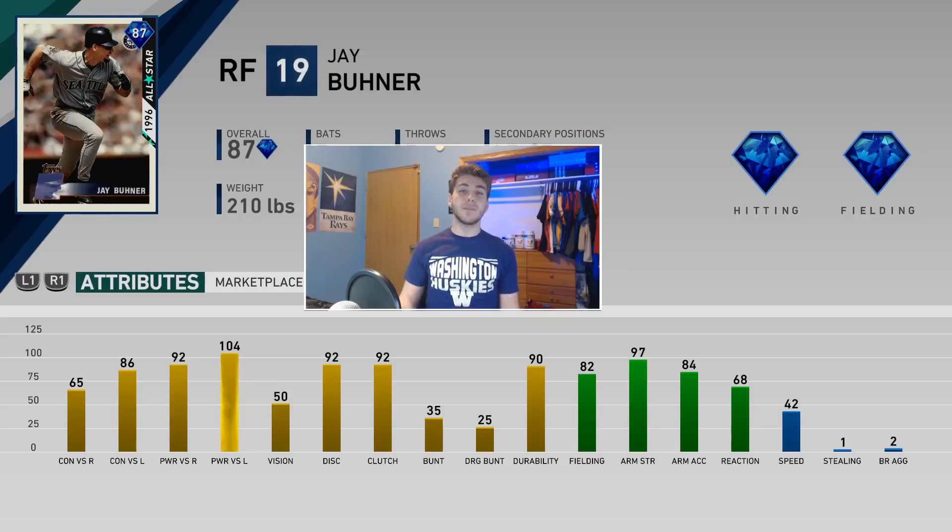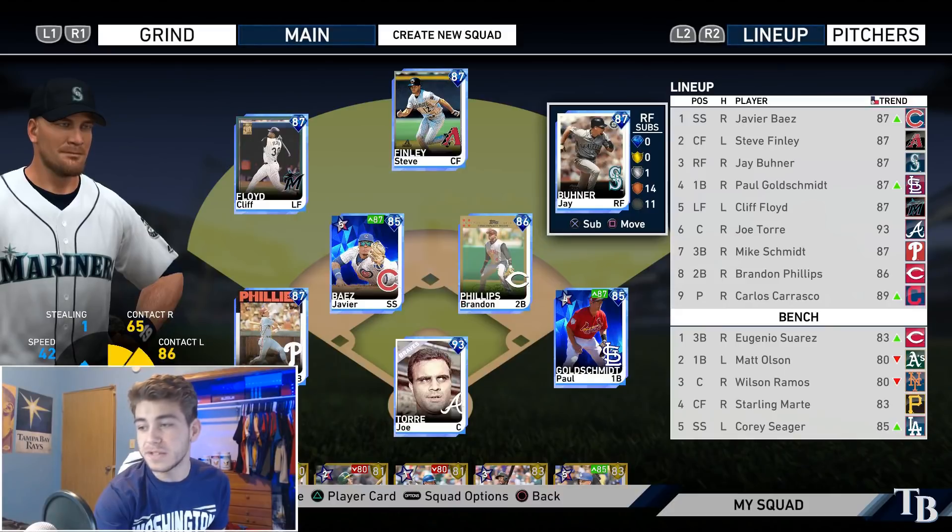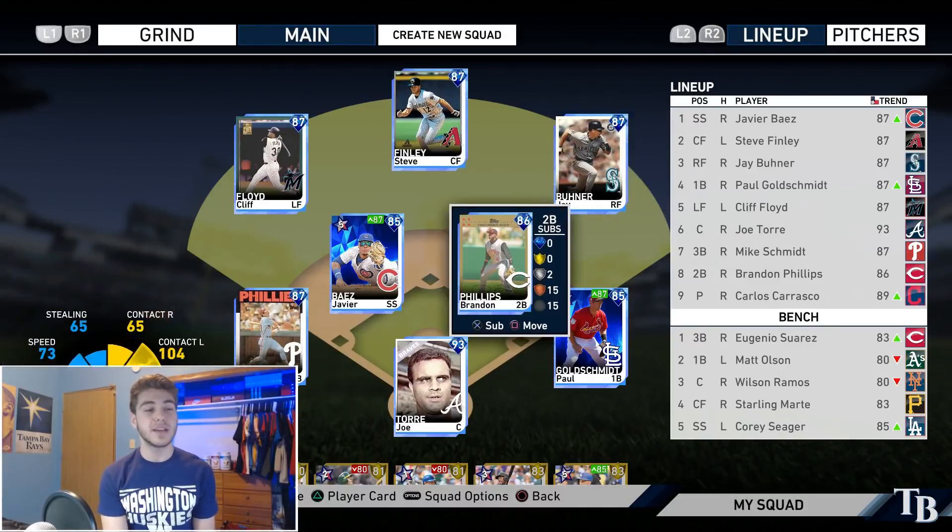As you guys can see, Jay Buhner — sheesh — 65-86 contact, 92-104 power, definitely has a big bat. 82 fielding, 97 arm strength. You guys know I like the cannons in the outfield and this guy is a cannon. Jay Buhner definitely looks really good. I did not have a chance to try him out last year, so hopefully he does pretty well. I heard good things about his card last year and I'm really excited to use him.